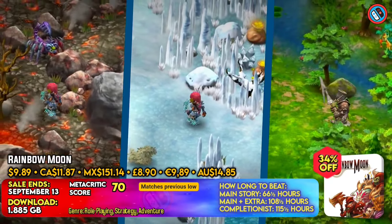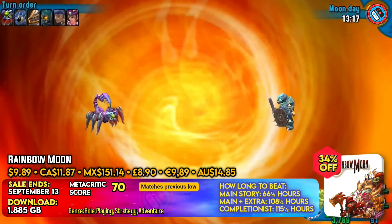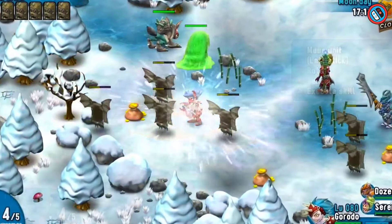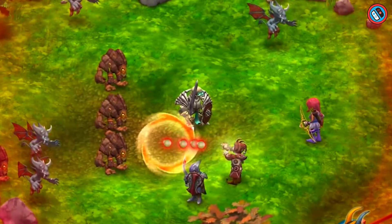Rainbow Moon is a role-playing game that emphasizes exploration, character development, and strategic turn-based combat. Players may customize and increase the powers of six primary characters by equipping them with upgradeable weapons, armor, and accessories. The game lasts about 40 hours and includes 50 distinct quests and 20 difficult dungeons.